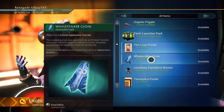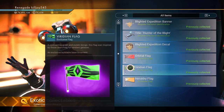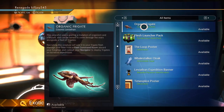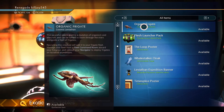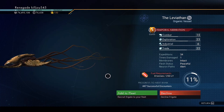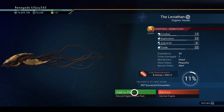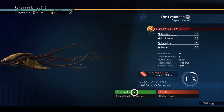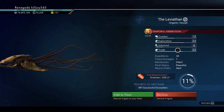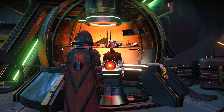As you can see, lots of rewards to collect, which is great. The rest I've already collected, so go ahead and start collecting. One of them is the organic frigate — we will send it off on its mission. It's an S-Class and it's a living frigate, good for exploration and trading. Let's go ahead and add it to the fleet.